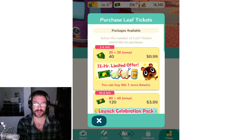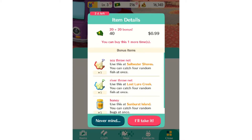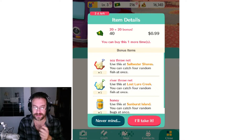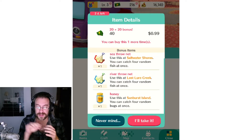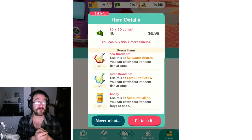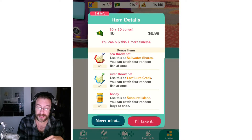There it is — your 72-hour limited offer. Let's go ahead and pick that up and see what we get. We get 20 leaf tickets and a bonus 20 leaf tickets, so it's twice the amount. Also a sea net, a river net (freshwater), a saltwater net, and some honey. It's a mediocre package but for a buck from a free game, I'm down with that. The game costs a dollar — I'd pay a dollar, right? So let's do it.